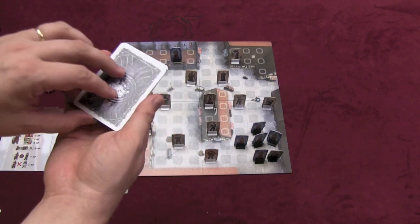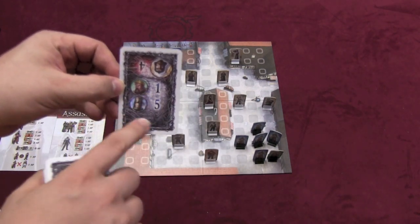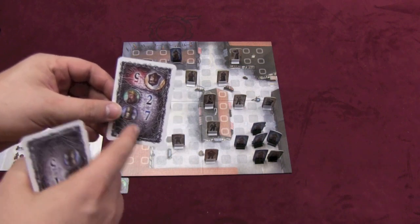Then a round of the game begins. You shuffle a deck of cards and turn over the top card. You place it between the two players so that the king sees how many actions the king has and how many his guards have. The assassin sees how many the villagers have, or assassins if you have them. These numbers are going to change.